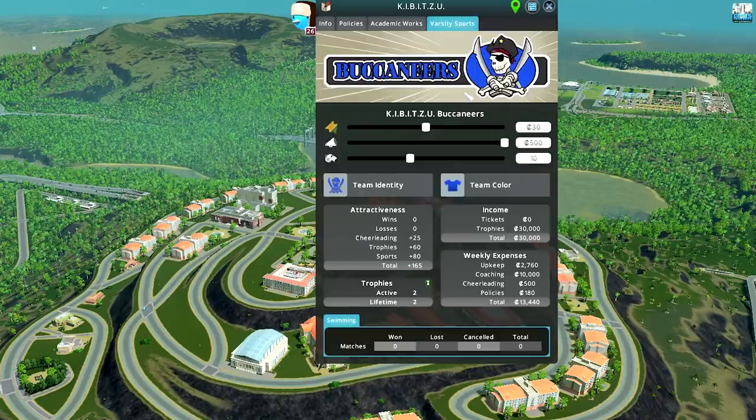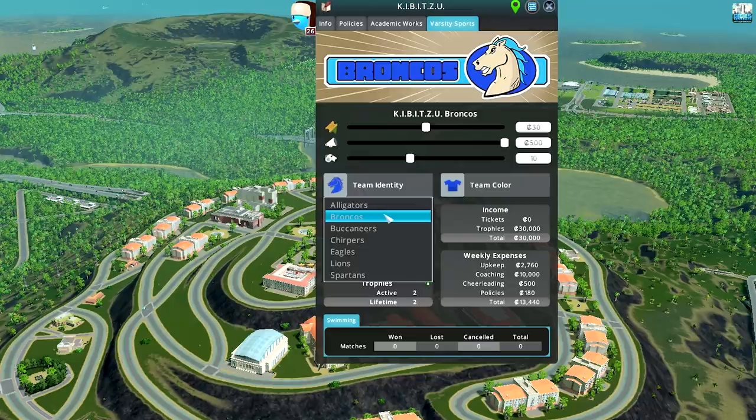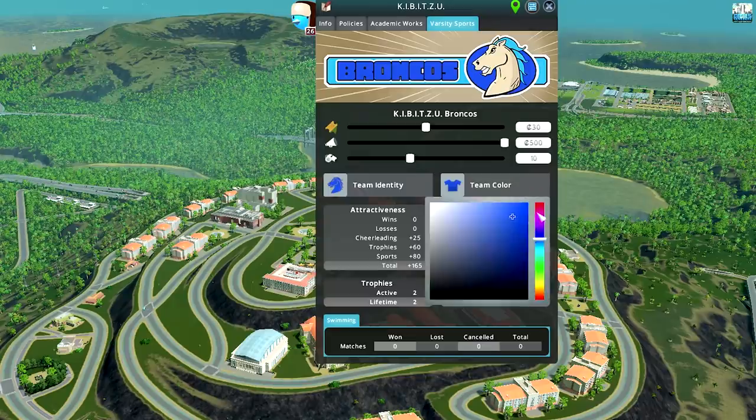Speaking of change, the Kibitsu Buccaneers aren't really working out. I think the Kibitsu Broncos fits a bit better, and we're gonna make the team color red - because our whole campus here is mainly red. But the background color doesn't change, so we'll just make the team color white instead.